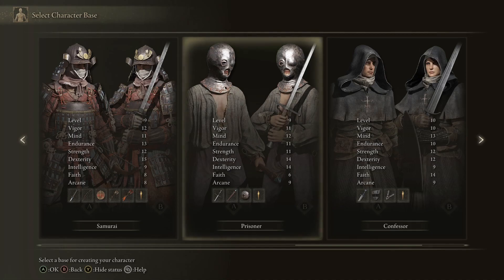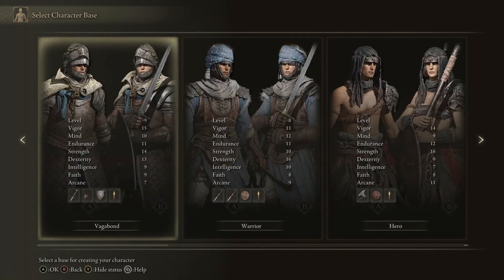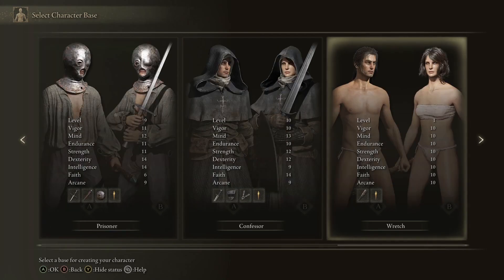If you want to do a hybrid or a spellcaster, the Prisoner is what I would personally recommend. But that is mostly useful information if you already know which way you want to go with your build from the start of the game. If you want some style points, there's that option too.